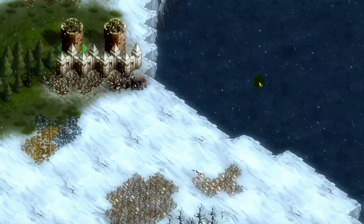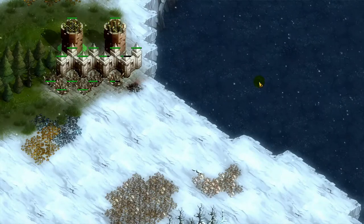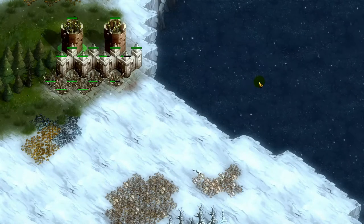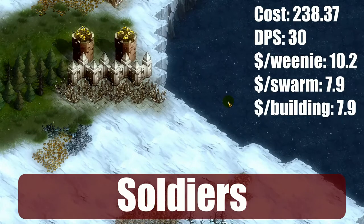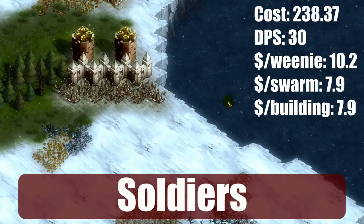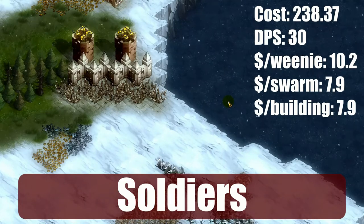Veteran Rangers are nearly three times as effective as normal Rangers, which is about where Soldiers are. Soldiers cost almost three times as much as Rangers — my math says 2.78 times. They shoot twice as fast and do a bit more damage, yet they still have the same problem where walkers have an odd number of hit points, but in this case it works against the Soldier.